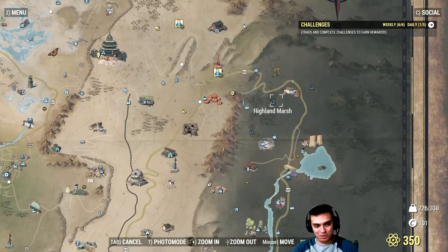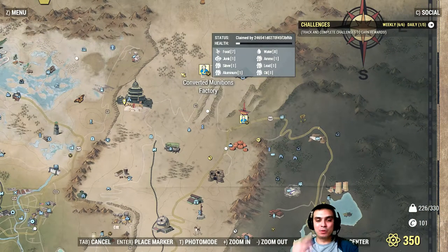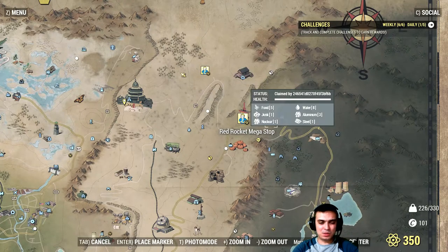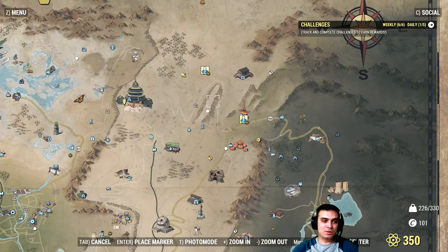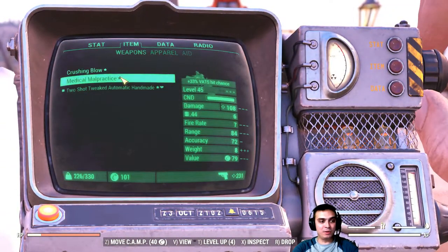What I did was claim two workshops that gave me three waves of enemies — one spawned super mutants and another spawned beasts. By completing those two workshop events with three waves each, I completed the critical hits challenge within 15 to 20 minutes. That was the easiest method. And obviously as soon as you complete it, you get your pistol.